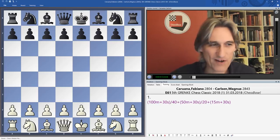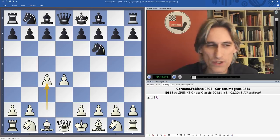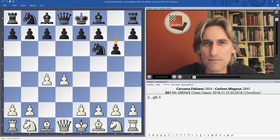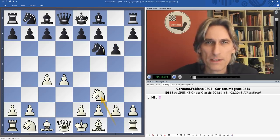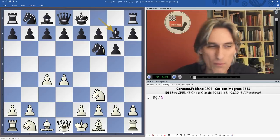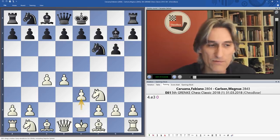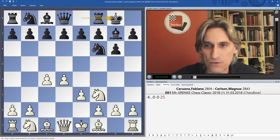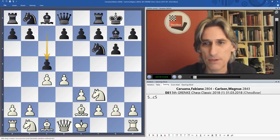Fabiano Caruana with the white pieces played d4, which he used a few times in the candidates tournament in Berlin. Usually I think of him as an e4 player, but interestingly he switched back to this. He then played e3 — looks very modest, but it's a system he used in the candidates tournament, where Grischuk played c5 and it went into a kind of Benoni.